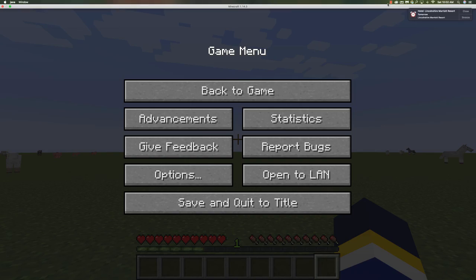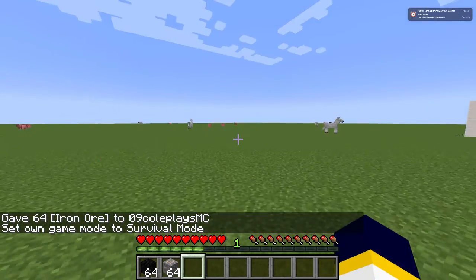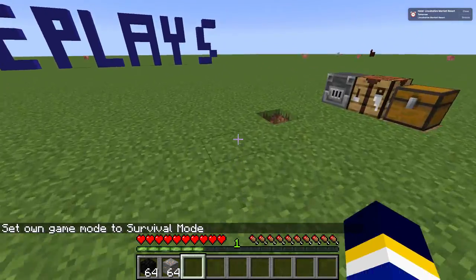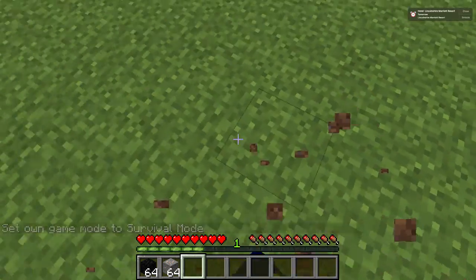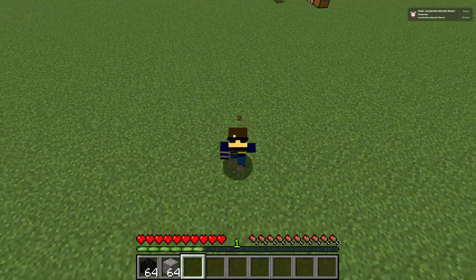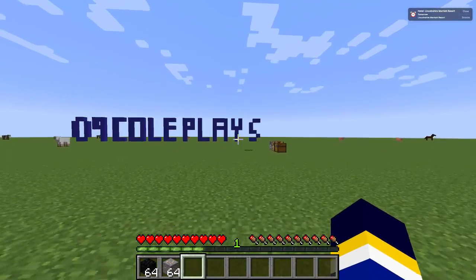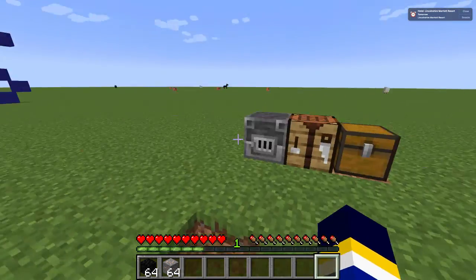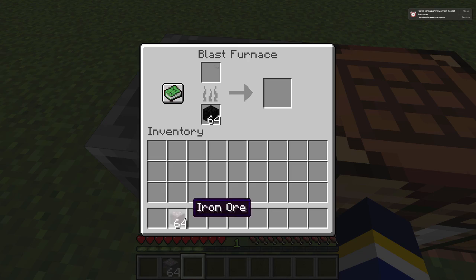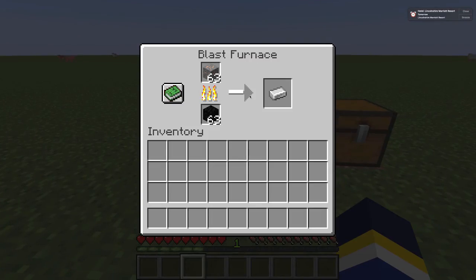Now, to use it. To use a blast furnace, it works the same as a smoker but with ores. You can smelt gold and even diamond ore — any kind of ore, maybe even quartz. It does the same thing as a smoker but with ores: it gives you more XP and smelts faster than a normal furnace.